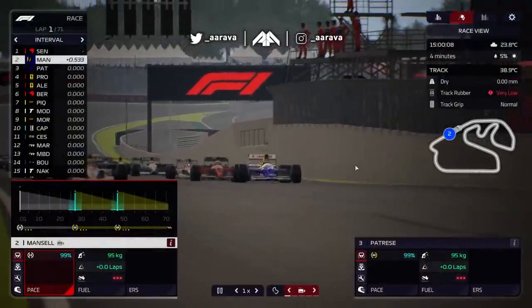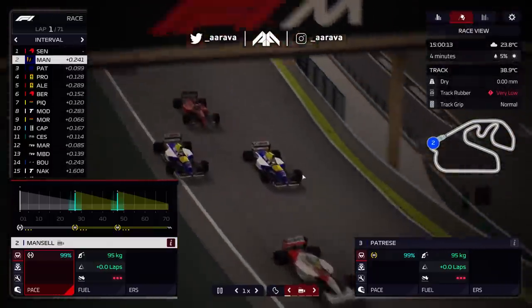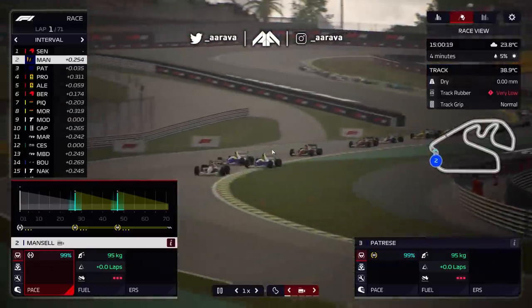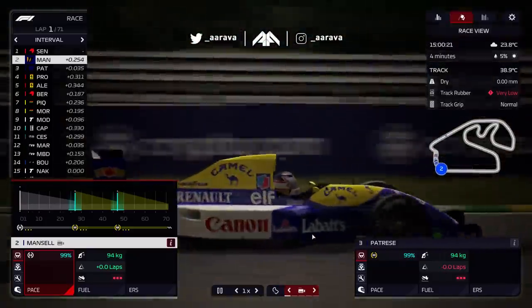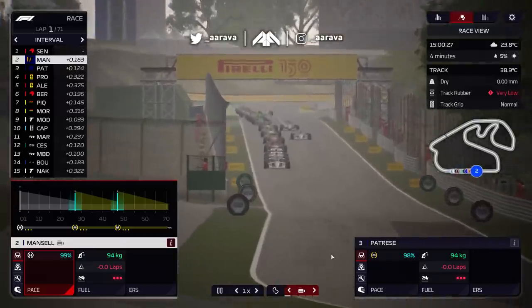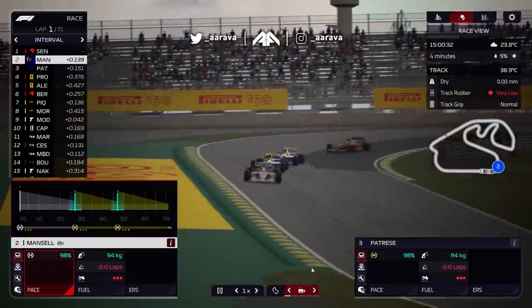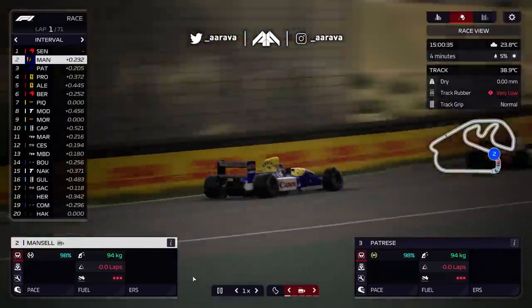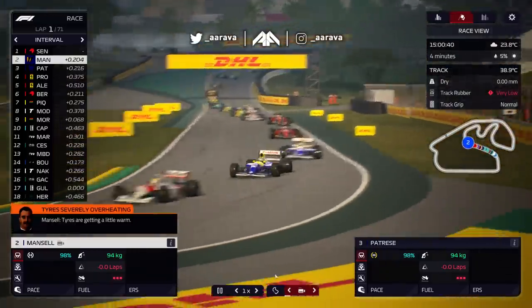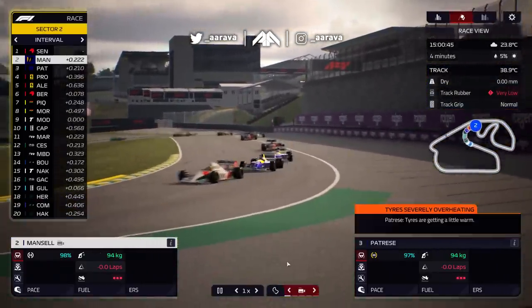Lights out and away we go. Senna leads us away from pole position. Mansell second place. Patrese though, round the outside — a little bit of infighting with our two teammates. Patrese going the long way around Mansell, a little bit on the curb, side by side. Hopefully they don't fight too much because we need to focus on Ayrton Senna. These McLarens are bloody quick. In the first race, Senna locked up and went down the order, came back to fourth despite that. Berger crashed out of the entire race, so we got a bit of a gimme — a one-two in that first race off camera.